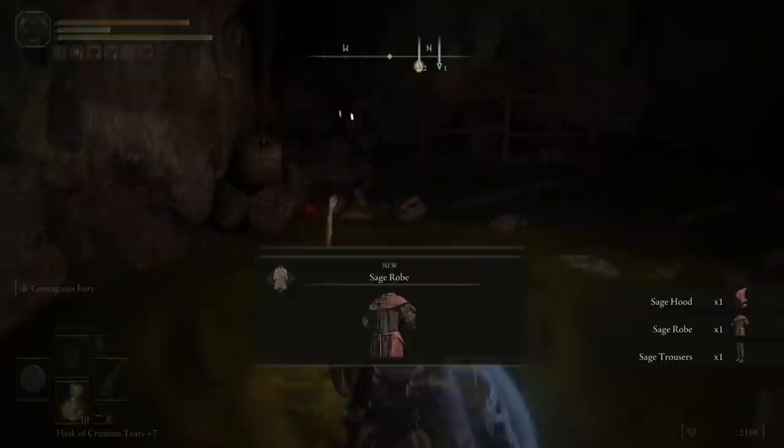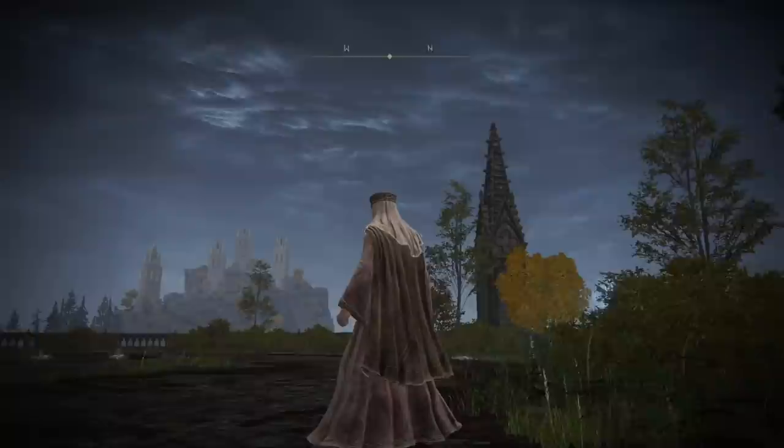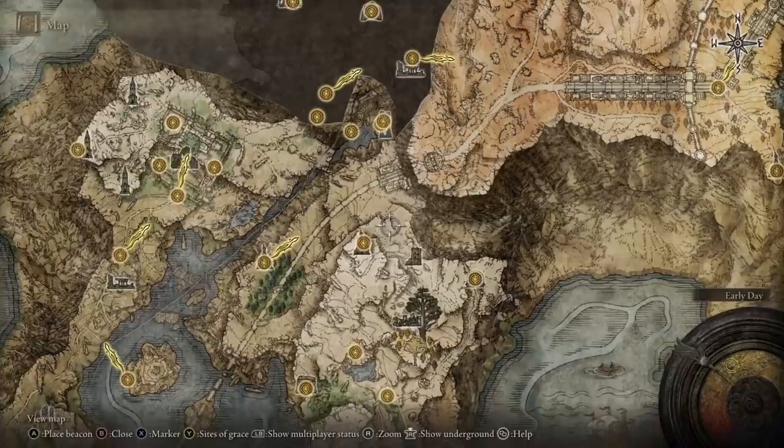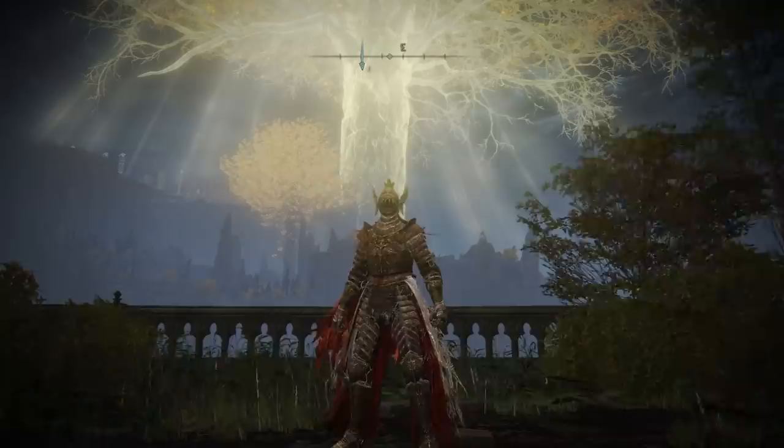Secondly, the Finger Maiden outfit. This outfit isn't particularly statistically impressive in any way, but it does make you look exactly like a Finger Maiden, which is perfect for any cosplayer's collection. In order to get the Finger Maiden armor set, head to the very northeast of Liurnia, just before the Grand Elevator, and instead take a right turn up the hill. Wind yourself through the village and up the cliffside until you arrive at the Church of Inhibition. A fake invader will spawn — you can choose to ignore him and run past to grab the loot, but this will prevent you from using the Site of Grace located here.